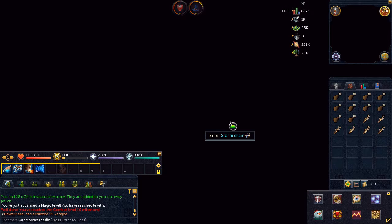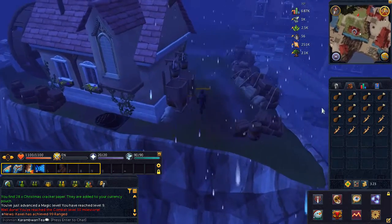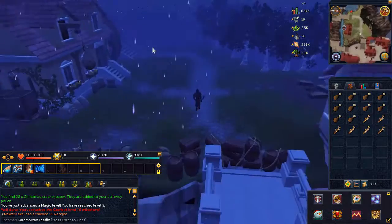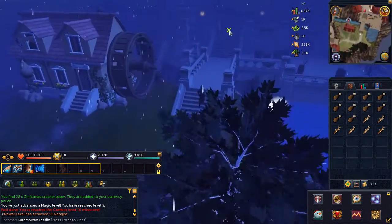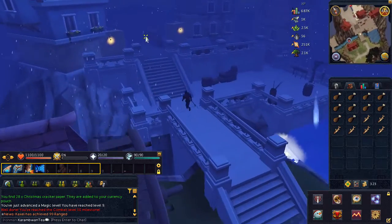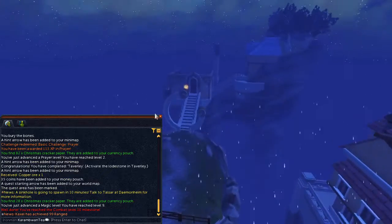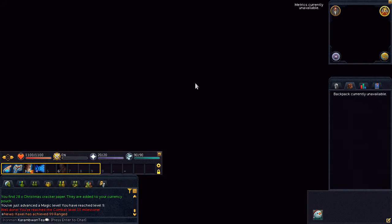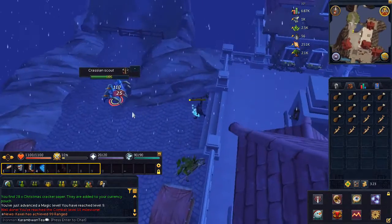Once outside, head southwest until you reach another cutscene. Slay the crustaceans and enter the gate.